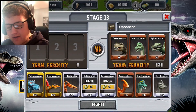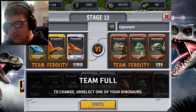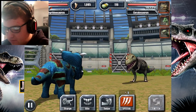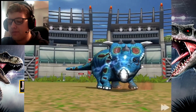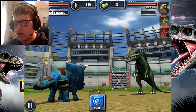I'm going to pick Pachyrhinosaurus, Ouranosaurus, and Pteranodon. Let's get ready to rumble! We're up against the Ceratosaurus. Let's do a special move — I don't even care about doing normal attacks because this game is going to shut down anyway, so I'm going to use all the special moves I want.